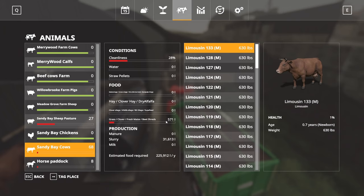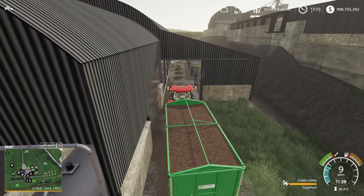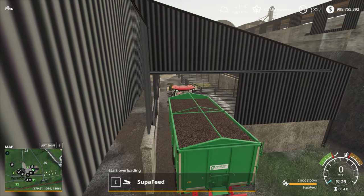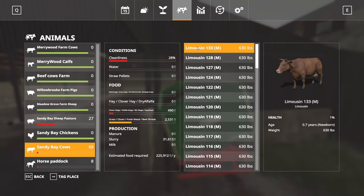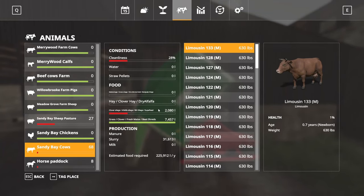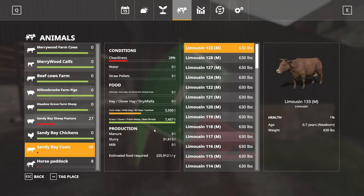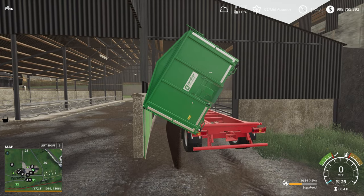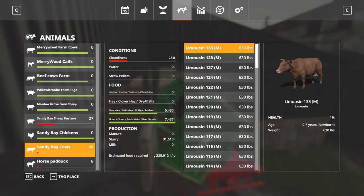We have our cows which apparently have 570 litres of grass at the moment. We'll drive forward and see what happens. If we look, the grass and the clover silage are both going up — the grass and the super feed pellets are both going up. It's filled the grass up so then it fills up the super feed pellet bars. So that's cows.